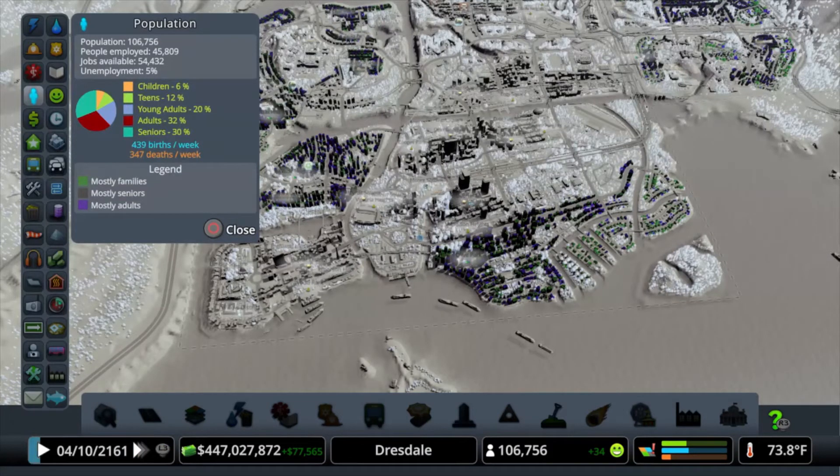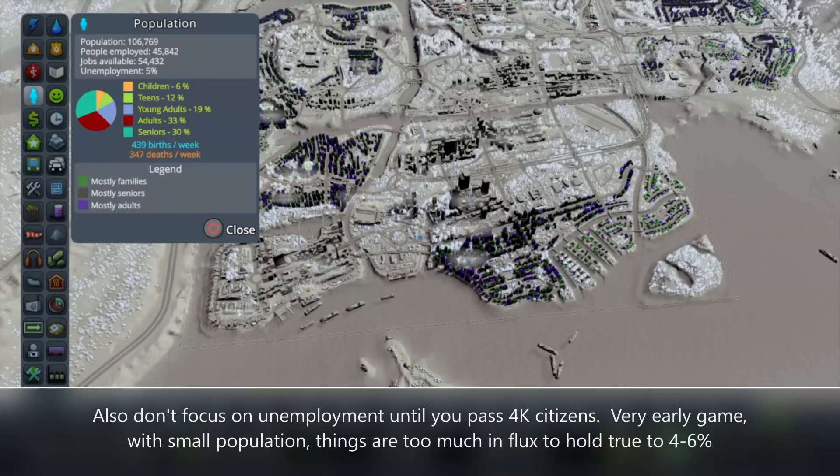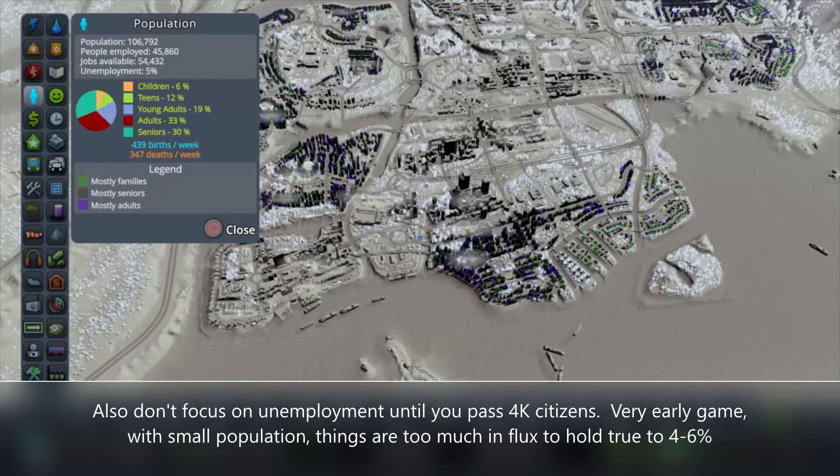If it's below 4%, you're kind of in trouble — you need to zone more residents. If you're above 6%, you need to take your foot off the gas and let your residents come in and do their thing. One key caveat: if you're trying to push your Industries DLC to level 5, I would encourage you to run 10%+ unemployment so it'll force folks to take those jobs and quickly level up your Industries DLC to 5 stars.